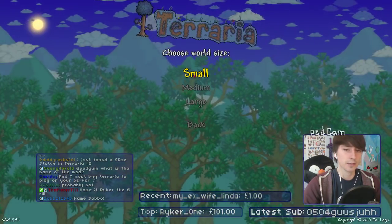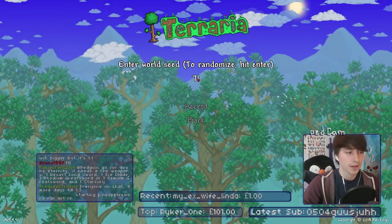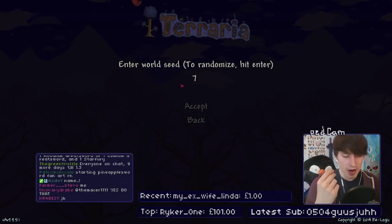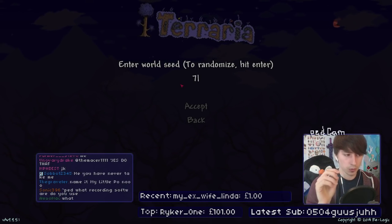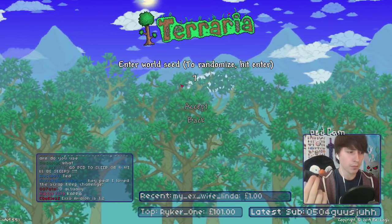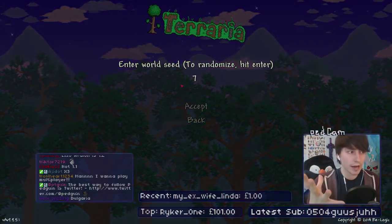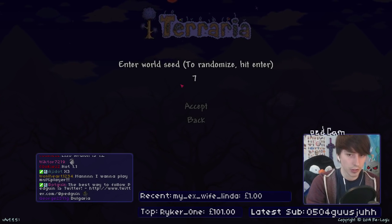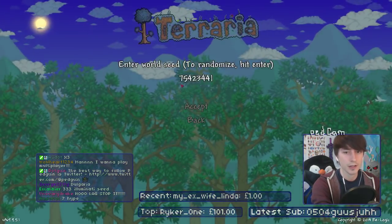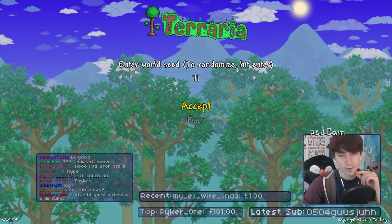The world has a random seed now. I discovered that seed seven gives a variation of the corruption/crimson — it's not either one of those, but it's a new one that comes with the mod. So seed seven gives you that type of world. If anyone wants to play alongside me on the same world, you can type in seed seven and you'll get the exact same world as me. It's kind of nice to have a seed system.